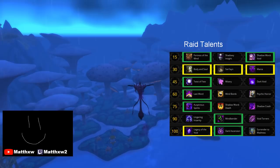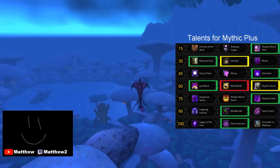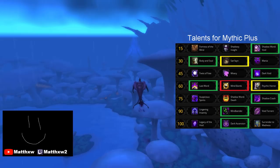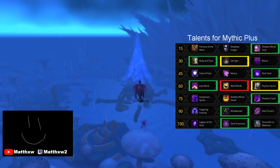In Mythic+, Fortress of the Mind gives way to Shadowed Void, as you are not using a belt and the slightly quicker Insanity generation of two Shadowed Voids is very useful in getting to the Insanity required to erupt. On the level 30 row, Mania is binned, and while the usual go-to is Body and Soul, Senlain could be useful in dungeons where the damage going out is insanely high and your healer needs help. It does sacrifice all mobility though.